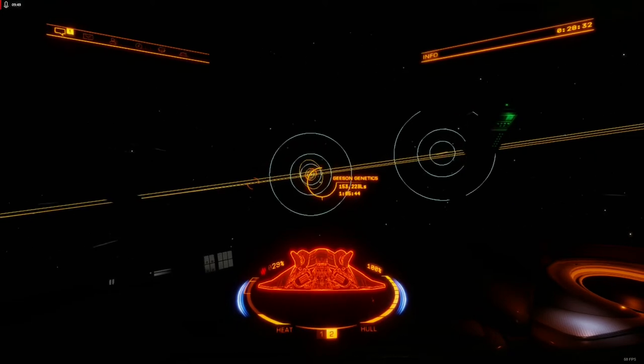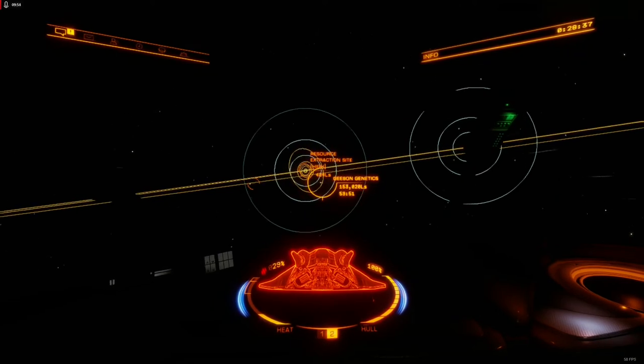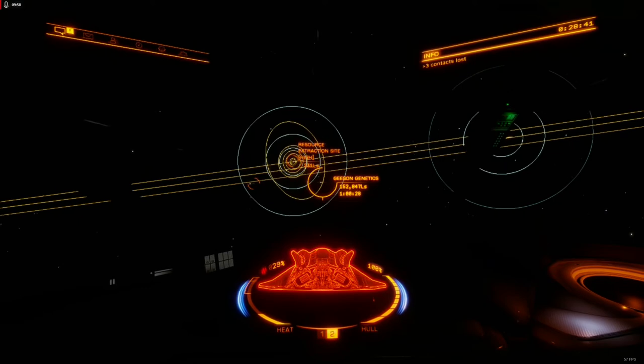The amount of fuel that your ship consumes in Super Cruise should change based on how much you're stressing the ship, and the more you stress the frameshift drive, the more heat it should impart on the rest of your modules.